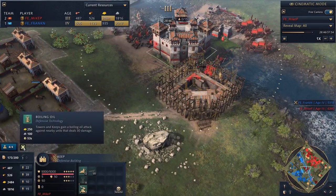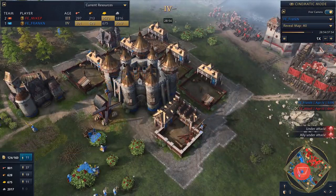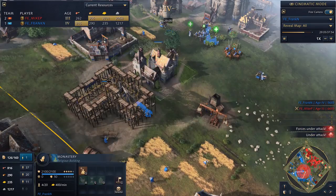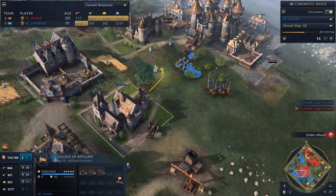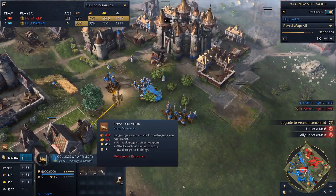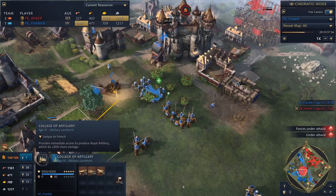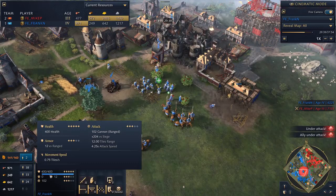I thought it might be Frank doing the raiding, but it looks like it's going to be Mike as he drops down another keep. He's doing Boiling Oil, so anything that runs past will take a lot of damage. Frank actually reaches the Imperial Age. Which landmark did he go up with? He's got four relics — wow, that's really nice. There it is — it's the College of Artillery. So this allows him to make Royal Cannons, Royal Ribauldequins, and Royal Culverins. The College of Artillery allows all siege immediately upon reaching Imperial Age, but it gives them 20% more damage and access to the Culverin — an extremely long-range, very effective anti-siege weapon.